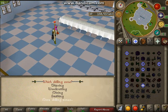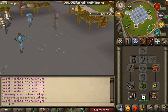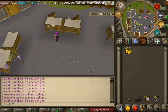Click on skilling, then click on thieving — just this first one here. So what you want to do is come over to this bread stall and steal from here, and it'll give you coins in just random amounts.